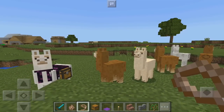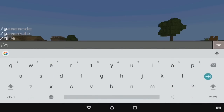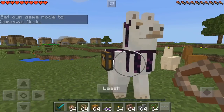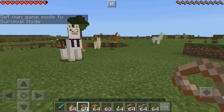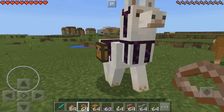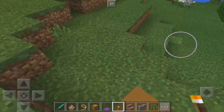Let me unattach this and switch over to survival — I'm gonna do game mode survival. Now if I hit the llama, it might actually spit at me. Yeah, as you can see it just spat at me and I actually took some damage. That's pretty cool if you guys didn't know that.